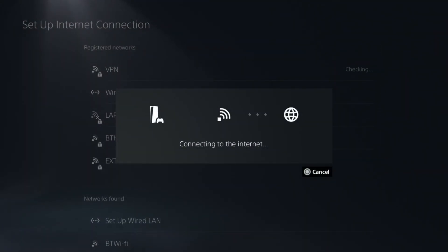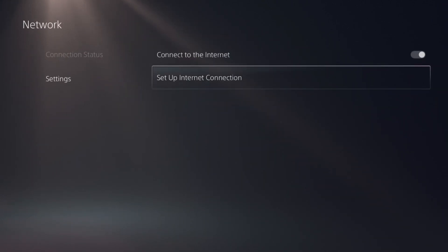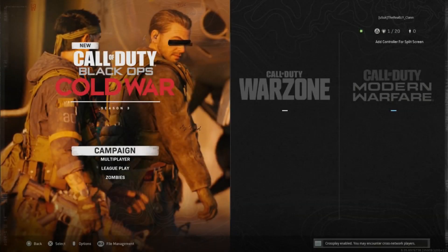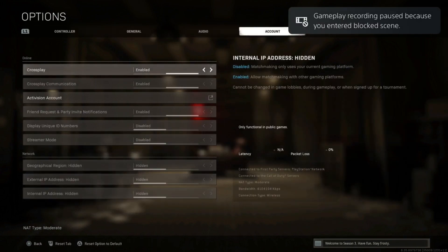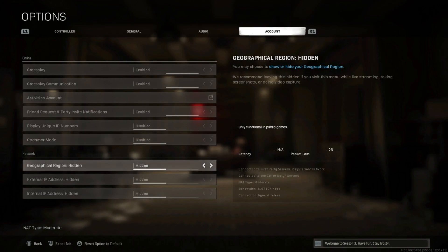You'll now start connecting to the VPN and once connected you should be good to go. To verify it worked, start up a game like Warzone, hit options, go to account at the top, then down to network, and you'll see 'geographical region hidden' — set that to shown. The location should be the location of your VPN. I don't live wherever this is showing, but that's where my VPN is based, which confirms it has connected properly.